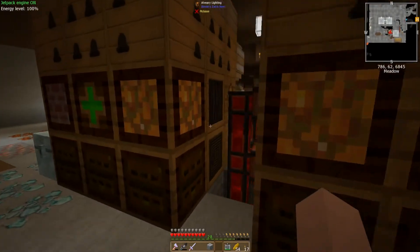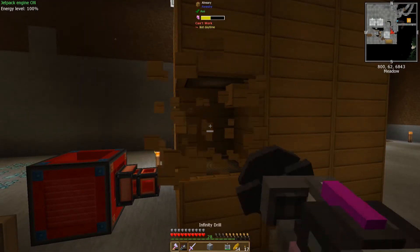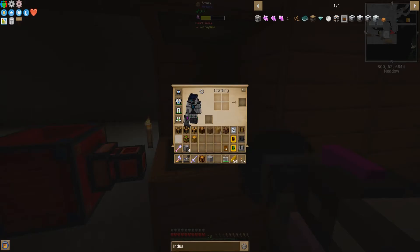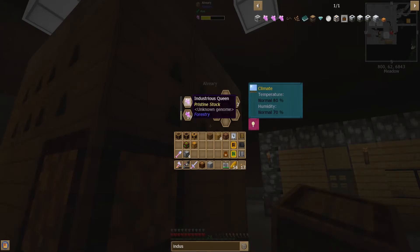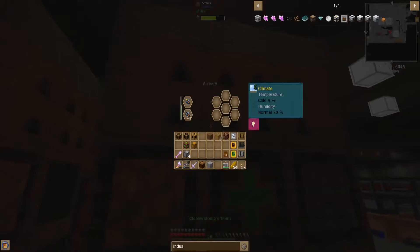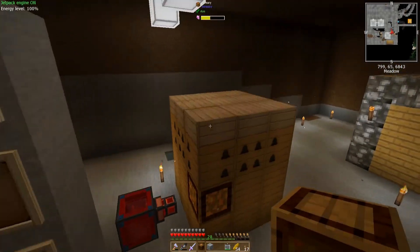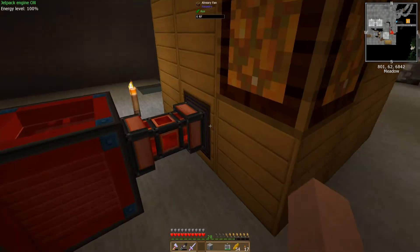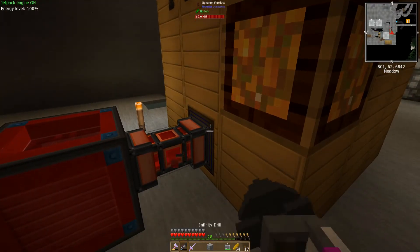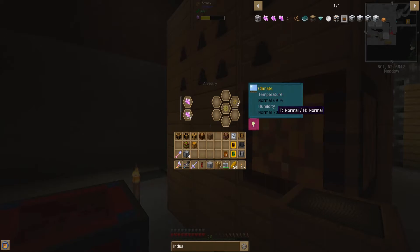You can put any number of any combination in the middle like this. Let's change one of these blocks out — we're going to take that out and put a lighting in, and I bet these bees start working again. Beautiful. Now let's pretend we needed to run our blizz bees — the icy bees. The climate is 9%, it's super cold. What we would do is take this block out and put in a fan, and the fan gets power. Now you can see the temperature has gone down. If we take that out and put the old one back in, the temperature will start rising back up.